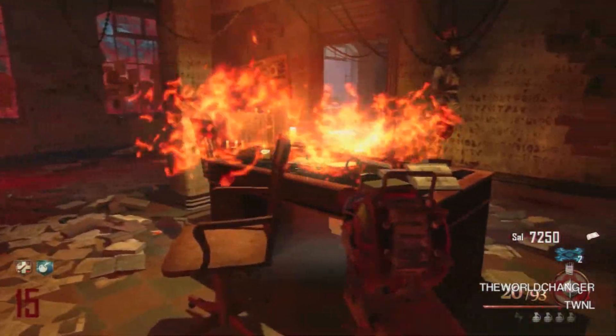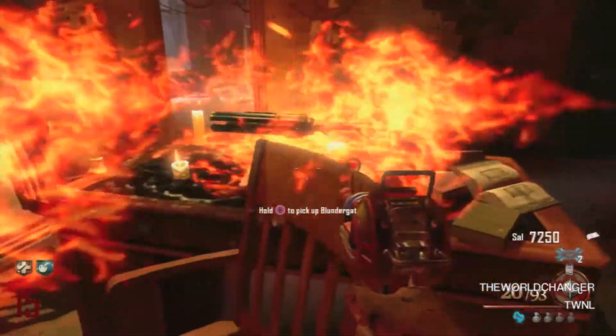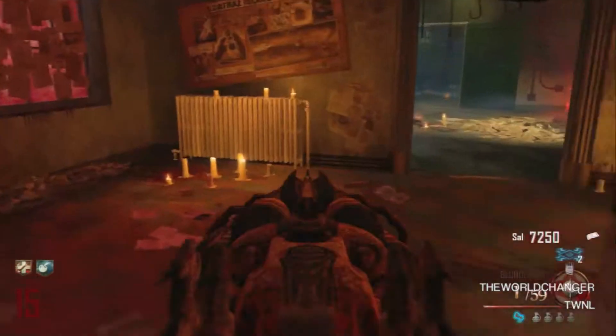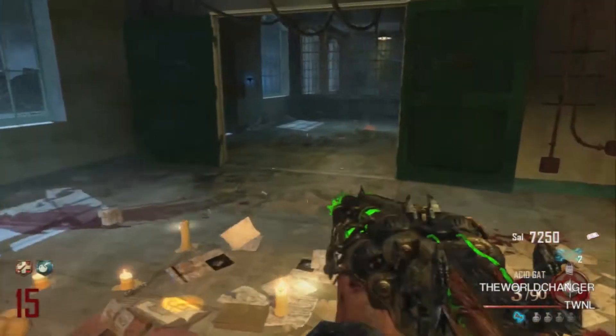Then you want to come up to this little table right here and there is the second blundergat — just hold down square and then you will have two blundergats: the acid gat and the blundergat. And yes, you can pack-a-punch both.